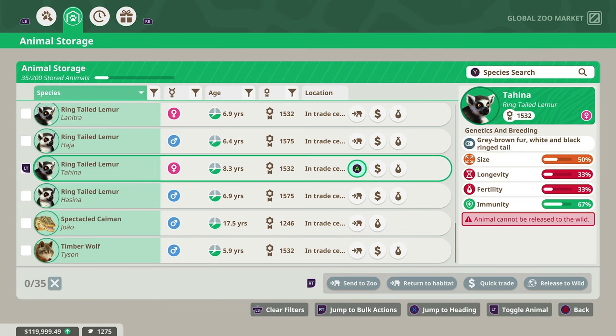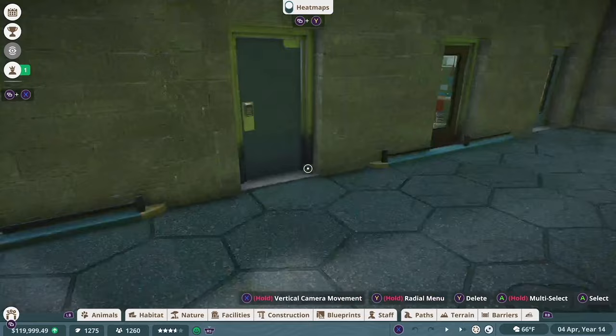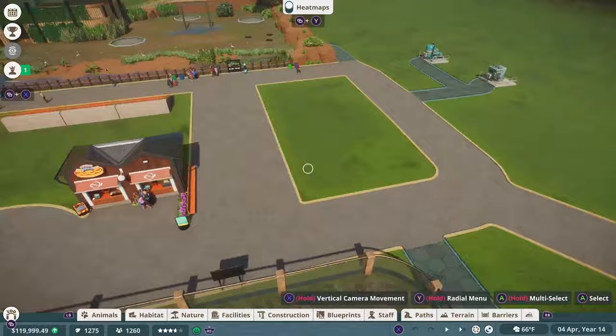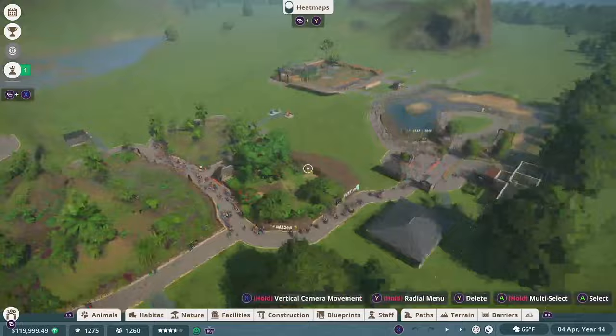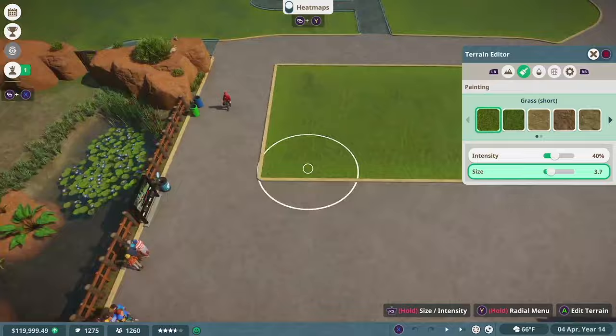Today we're going to be focusing on these four — ringtail lemurs. We're going to build them a nice indoor exhibit and then have an overhang where guests can comfortably watch them without being in the heat or the elements if it's raining. We have this nice plot of land next to what's inevitably going to be a food court on the back of those bleachers. Ringtail lemurs live in Madagascar, which is probably closer to the Amazon in terms of plant life than the plains of Africa, so we want this exhibit to look really different than the flamingos.